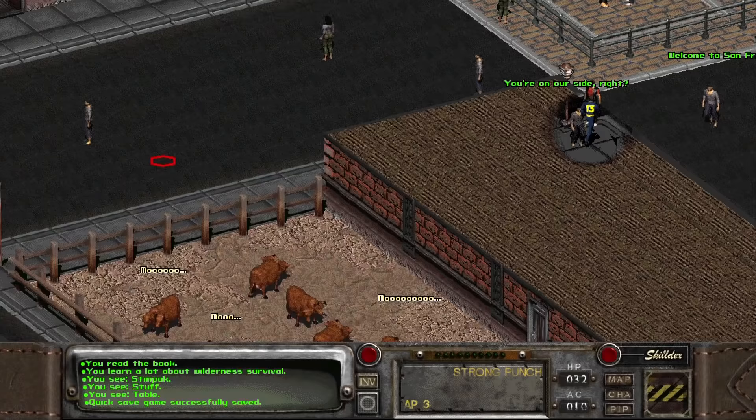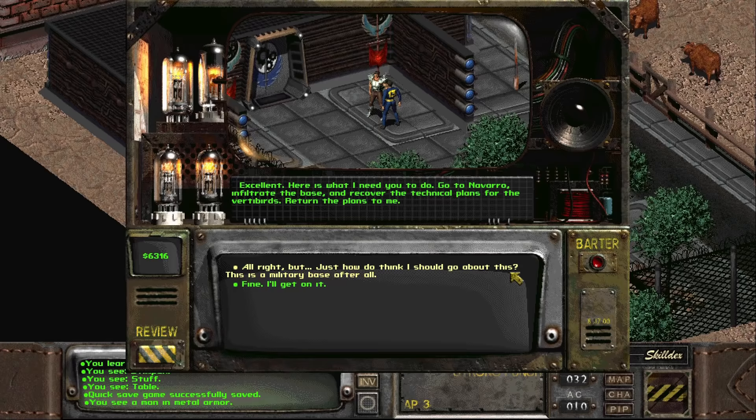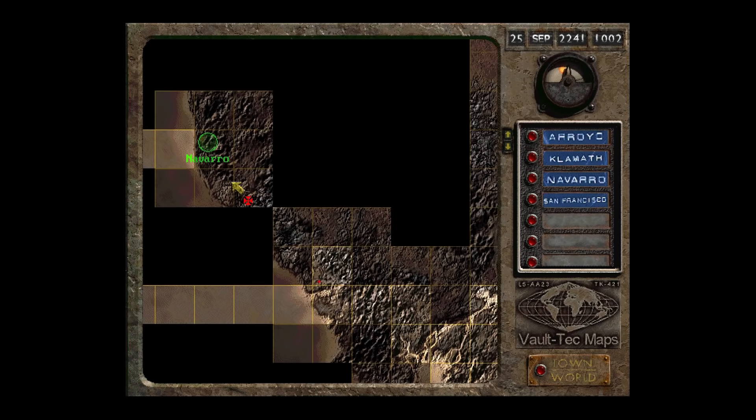After securing our fortune, we should finally head to the Brotherhood outpost. We can accept a quest from them to get the vertibird plans from the Enclave at Navarro. Make sure to save before entering dialogue here, just in case you say something stupid and get locked out of the quest. Now comes the fun part — after receiving the Brotherhood's quest, the location of Navarro will appear on the world map.